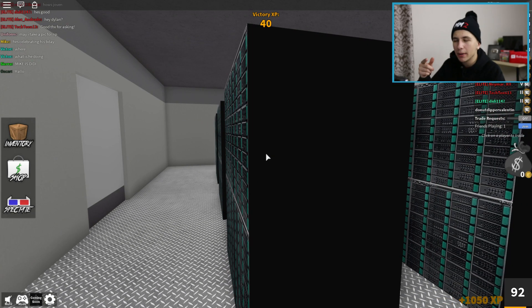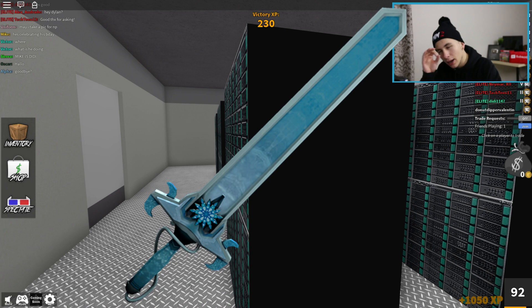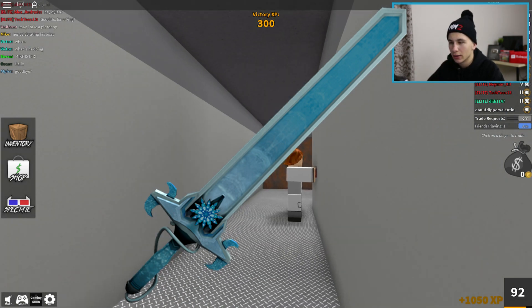This one looks more like a sword type of thing, but if you make it a little bit smaller it could be a very nice godly from Murder Mystery 2. I like this one more than the first one in my opinion. I like the snowflake right there in the middle of the blade. I also like that metal wire that goes around the handle — that's actually pretty cool as well.